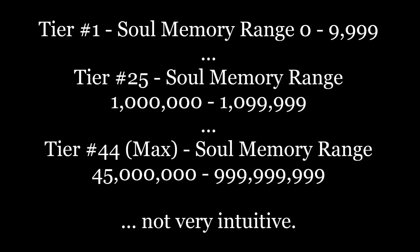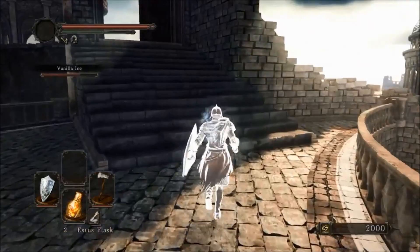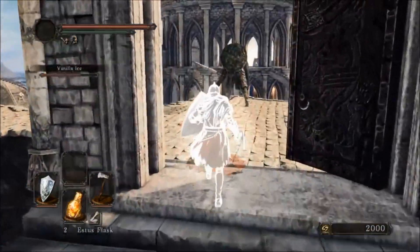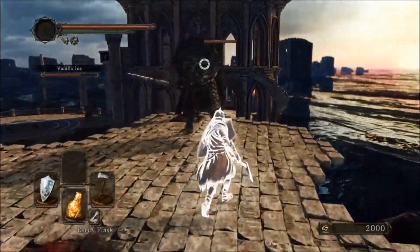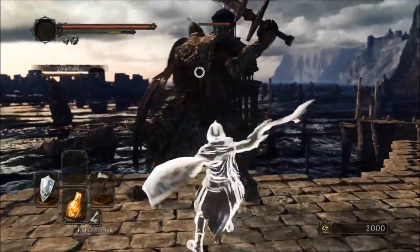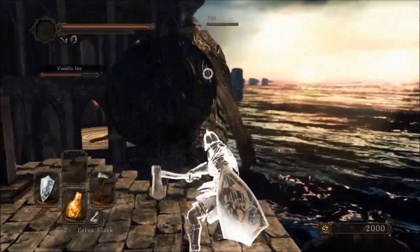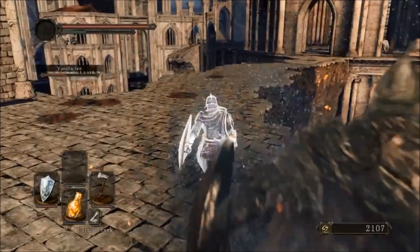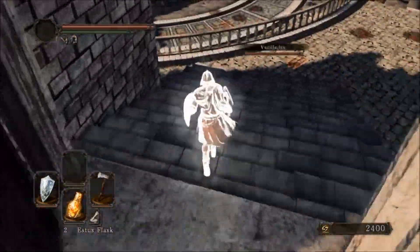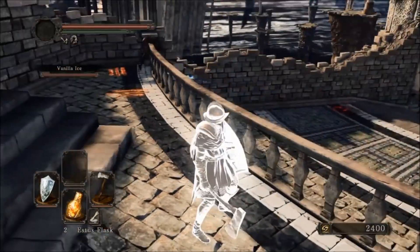Now I understand the intentions behind this change, but personally I found it much easier to coordinate with others in Dark Souls 1. Regardless of whether you're playing Dark Souls 1 or Dark Souls 2, if a character in your IP pool matches those requirements to summon them, it'll show you their summon signs. If not, it'll keep giving you random IPs until you see something, which is why it can take about 15 to 20 minutes of waiting before you might see your friend's sign.